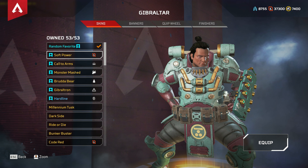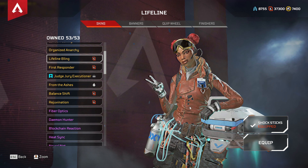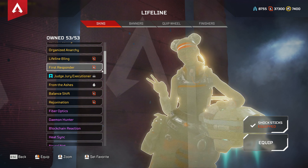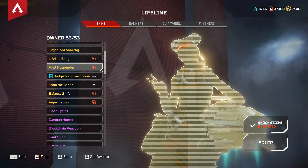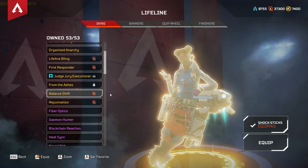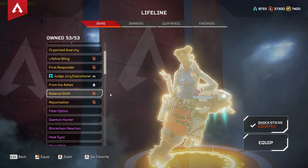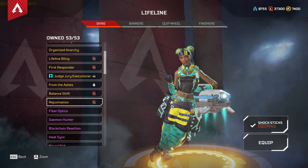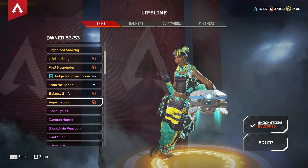Definitely my favorite is Soft Power — it's really really cool and I like all the colors on it, by far my favorite amongst the recolors. Then we have Lifeline: the first recolor is Lifeline Bling, then First Responder — this part is quite nice — then Balance Shift, with my favorite part being the color of the ropes. Last but not least we have Rejuvenation, released about a month ago.